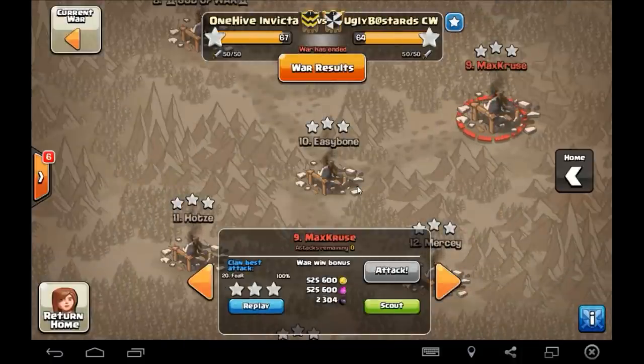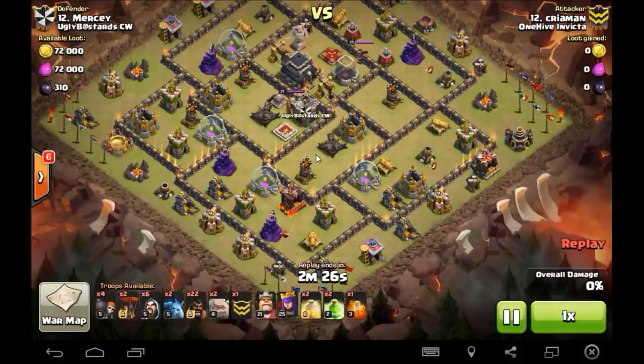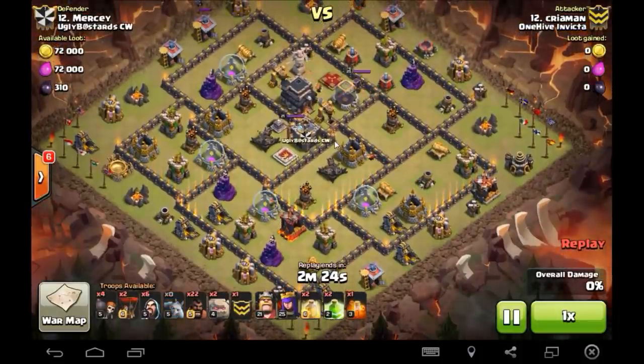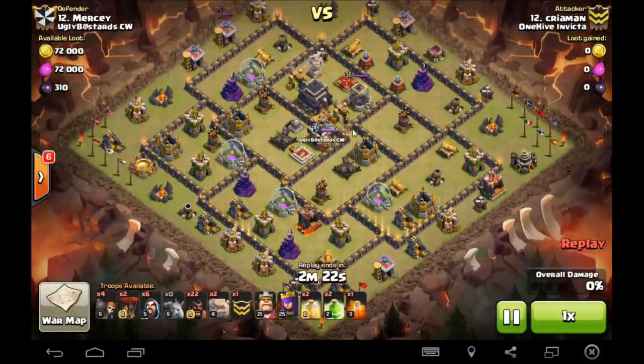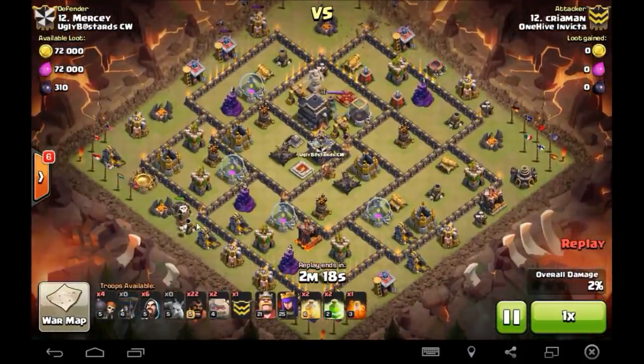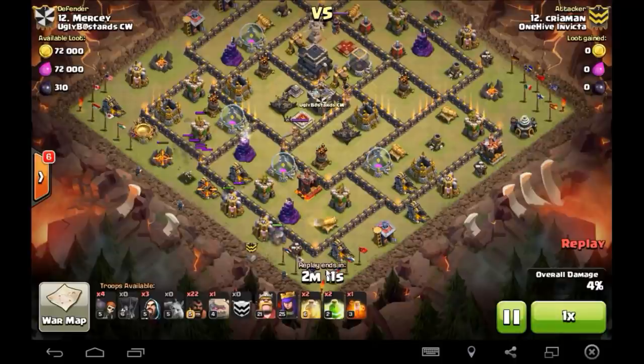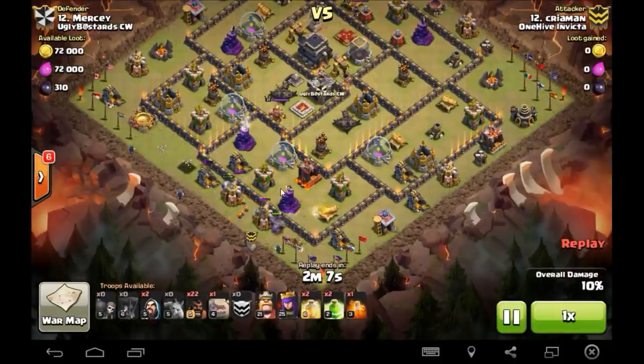Alright, one more down. Number 12 — Korea brings a great attack here. I really like the precision placement on this. Good looking base, 12 versus 12, mirror match. Two balloons going over the mortar — I really like that little play of the two-for-one trade. Sends in the Golem right away. Shattered entry, creates the funnel. Things are looking pretty standard at this point. Wall Breakers in, no problems.